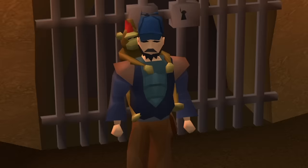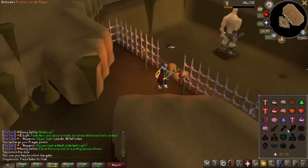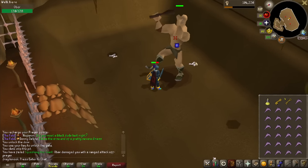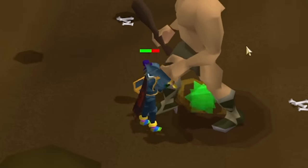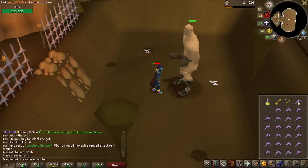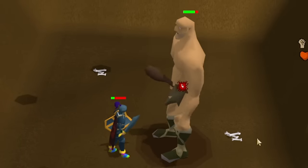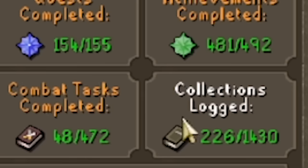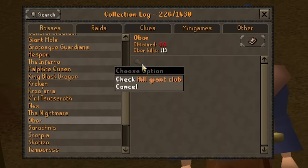Overall, is slaying Obor worth it in free-to-play? If you're training on hill giants in Edgeville Dungeon, gather up all the keys while you're training and eventually, when you have the stats to fight Obor without him destroying you, you can do it - there's no reason not to. But making Obor an actual goal to achieve is only worthwhile if you're a completionist wanting to fight him before leaving free-to-play or to fill out the hill giant club slot in your collection log. Otherwise, you're kind of wasting your time.